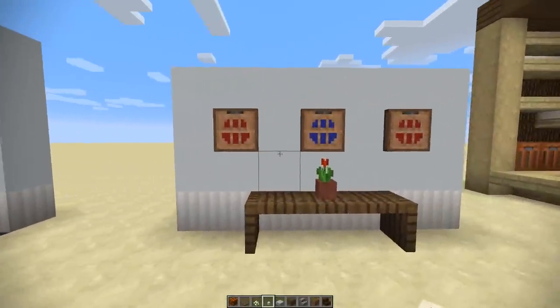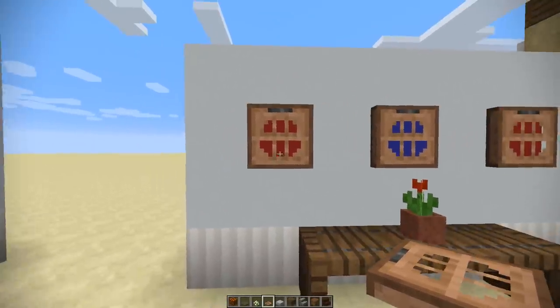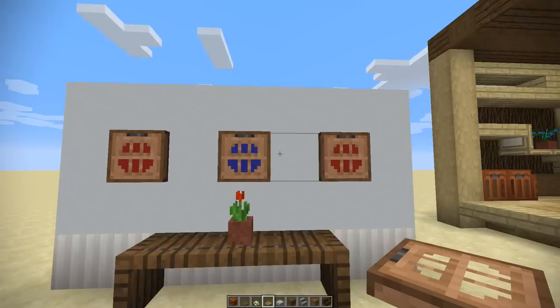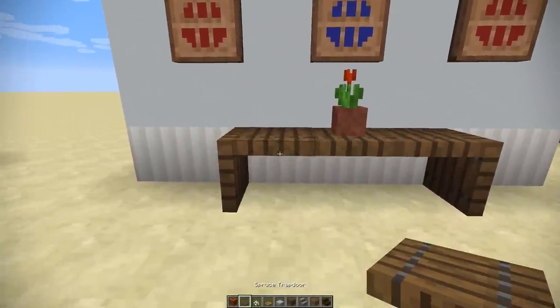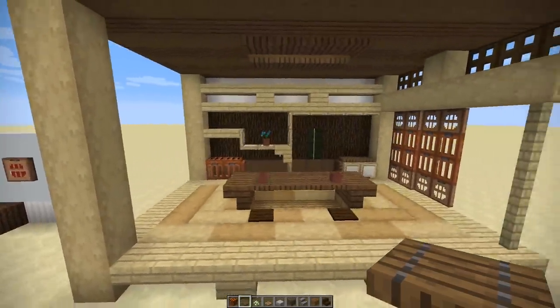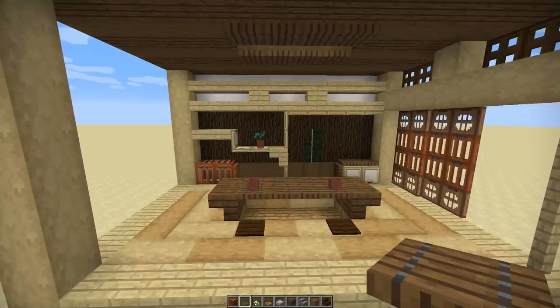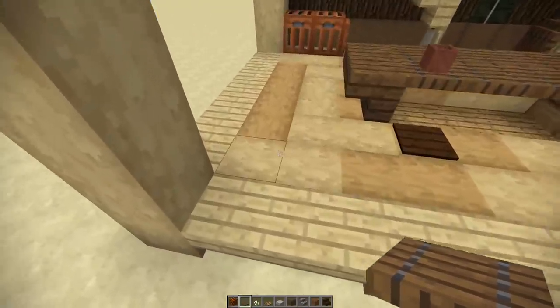Next up is another use for the trapdoors. Because you can see through them with their transparency and they've got a nice pattern, you could put some coloured blocks behind them and they look like paintings. You can make a really cool table using the new trapdoors, especially with the spruce one because it just works so well with everything. Now I want to show you a more complete design using various new things from this update — there's quite a lot to take in but I'll go through it slowly so we don't miss anything. Let's start with the floor itself.